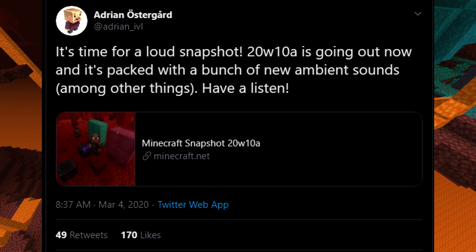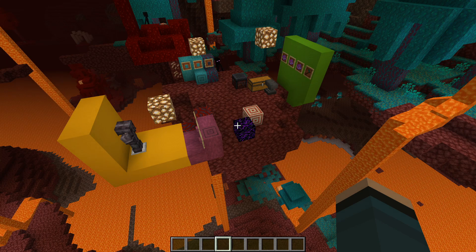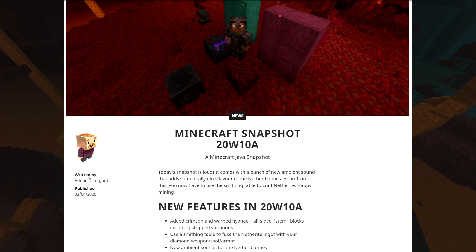You can hear a lot more fire in the background, and kind of a lava sound — a weird echoing, like you'd imagine being under the ocean. The changelog reads: 'Minecraft Snapshot 20w10a — today's snapshot is loud. It comes with a bunch of new ambient sounds that really add some nice flavor to the nether biomes. Apart from this, you now have to use a smithing table to craft netherite. Happy mining.'